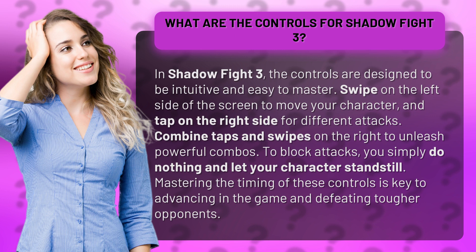Combine taps and swipes on the right to unleash powerful combos. To block attacks, you simply do nothing and let your character stand still. Mastering the timing of these controls is key to advancing in the game and defeating tougher opponents.